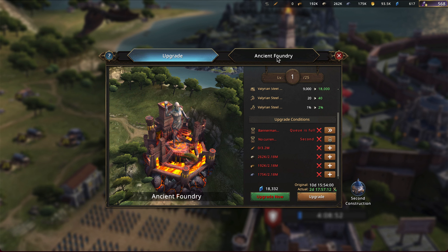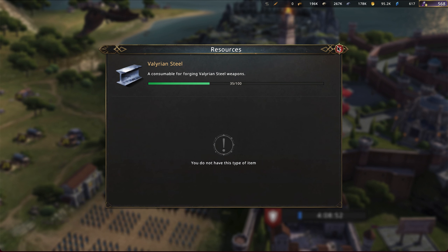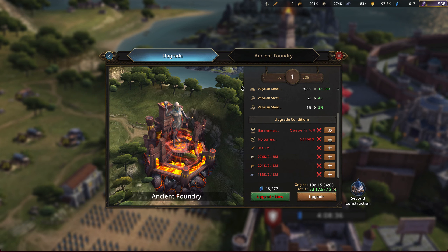Going to my Ancient Foundry, I currently have 34 Valyrian Steel - definitely not a ton. I need a whole hundred before I can actually make one weapon, which is unfortunate. I need to get a lot of it before I'm able to do anything, and that would just be to create literally one. There's no way to get Valyrian Steel faster than this. Casting it into weapons takes time, or you can use blue diamonds. The finite resource is really the Valyrian Steel itself.